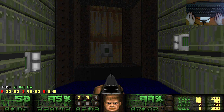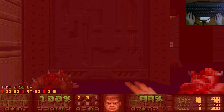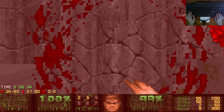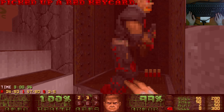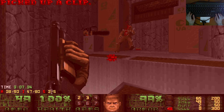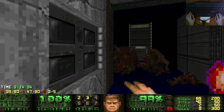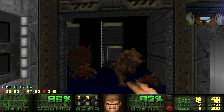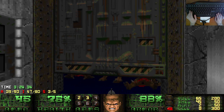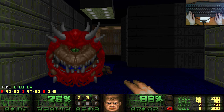Let's send the multi-story lift up again, because there's a hidden switch on this side of it which gives us a whack-whack pack. This is another monster that Darkwave likes to use a lot - we're going to see a lot of pain elementals. There is number one of many. He teleported behind me, because this map is full of traps. In fact, this WAD is full of traps.